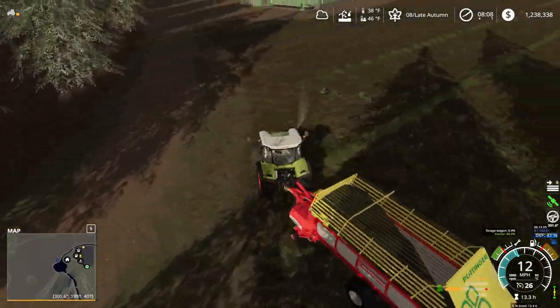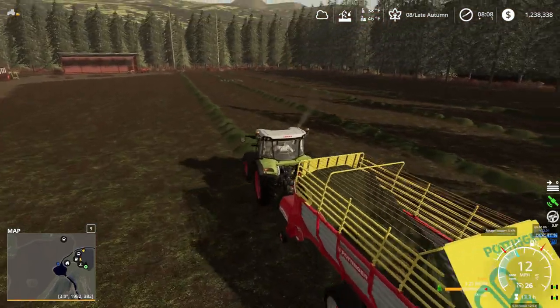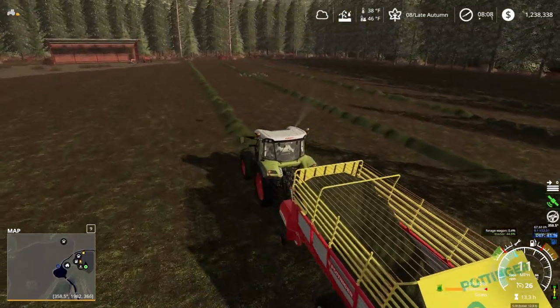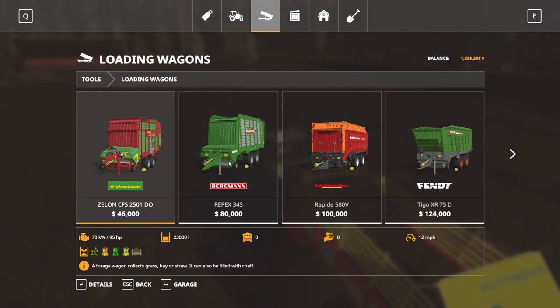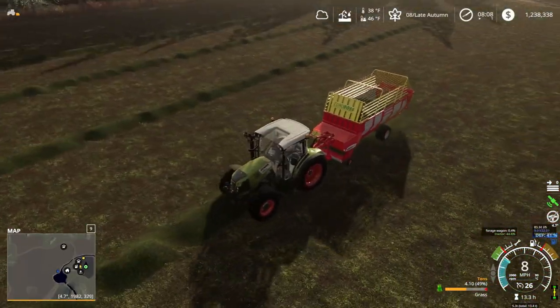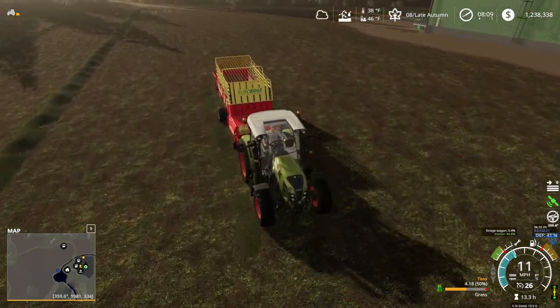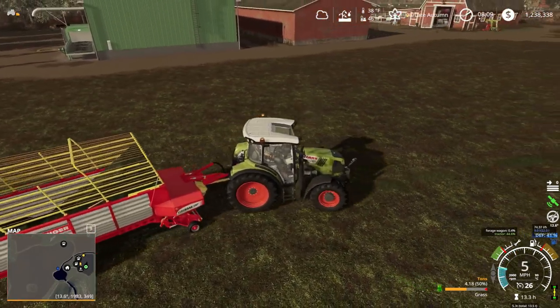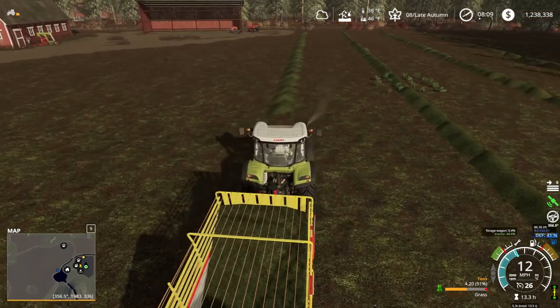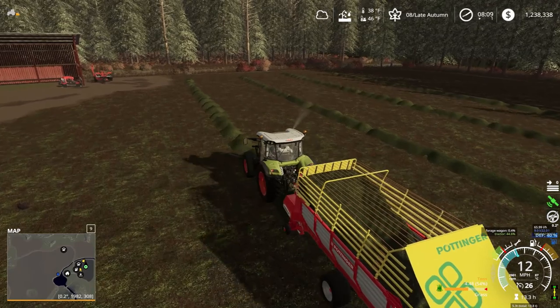We're going to get it off the field and use our fancy dancy dryer. I grabbed this Pottinger mod — everything else just felt too big. I like the way it looks, I think it fits the farm. It means more trips but I don't worry about how many trips it takes.